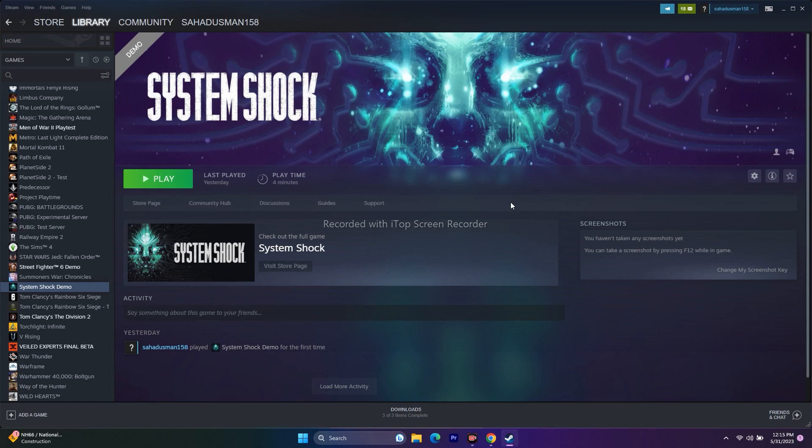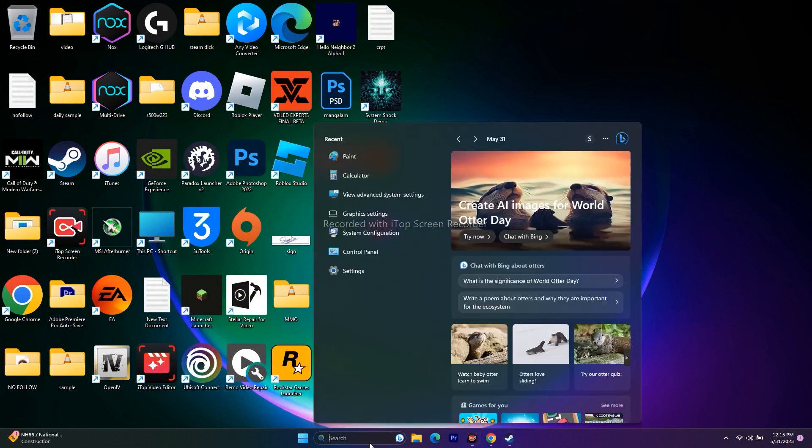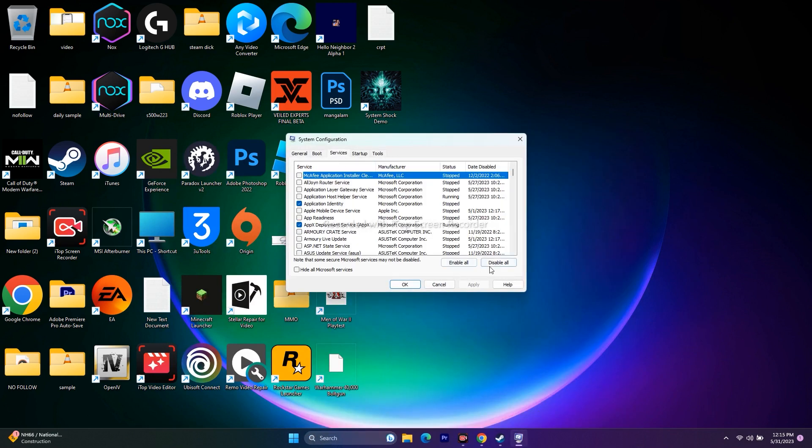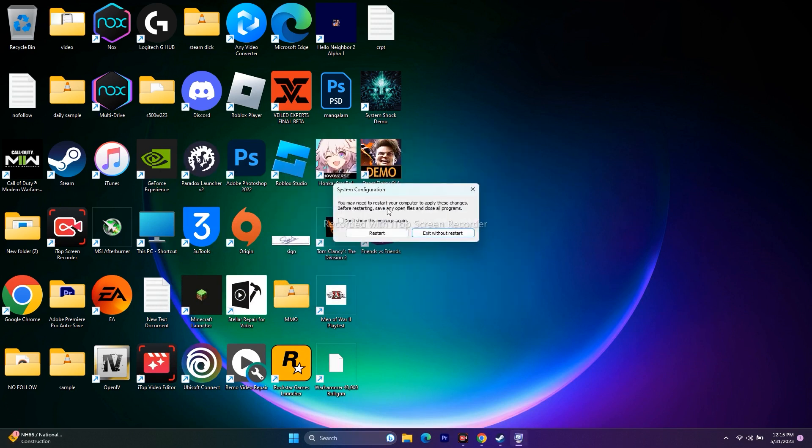Next, perform a clean boot. Search for System Configuration, go to Services, click Disable All, then Apply and OK. It will ask for a restart — go ahead and restart. Once the restart is done, try launching the game.